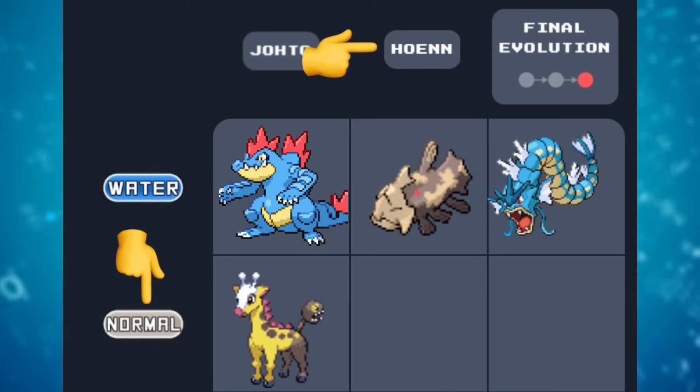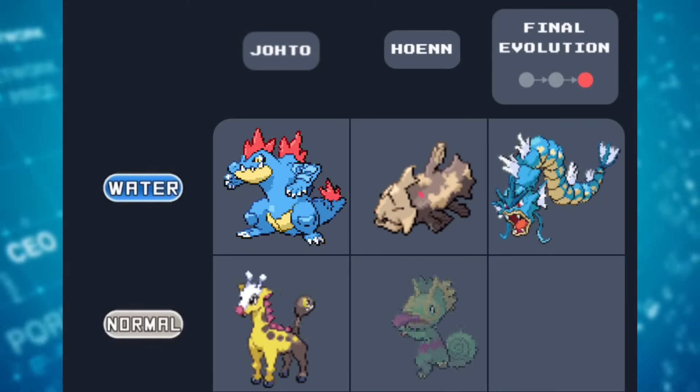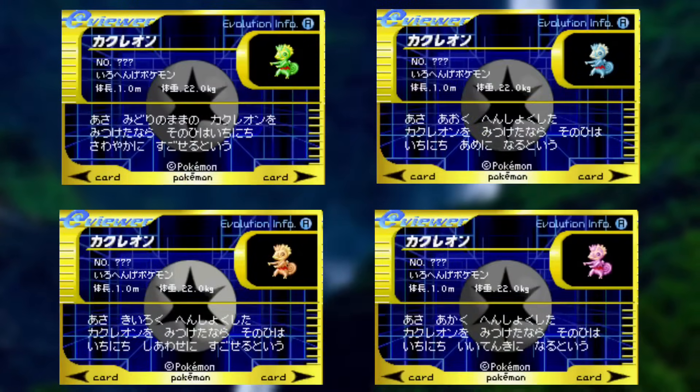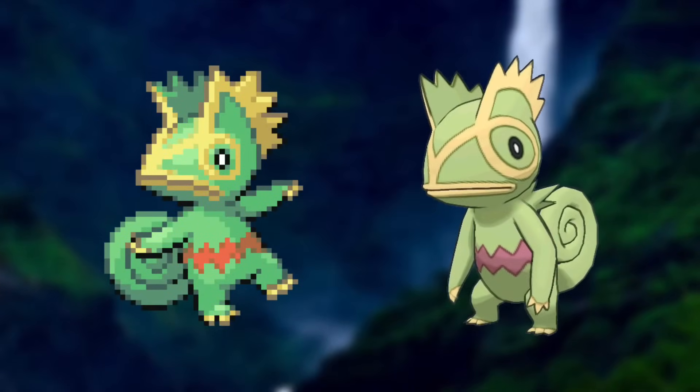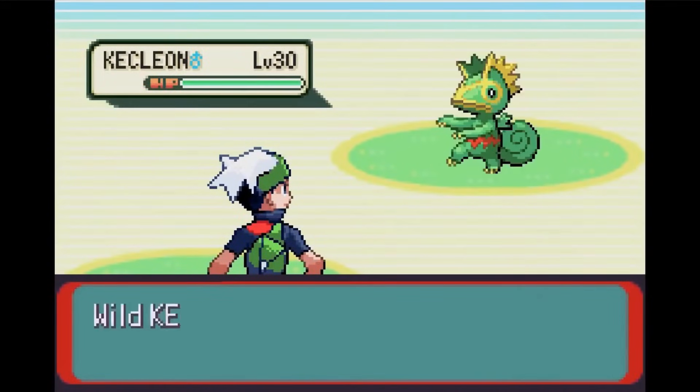Next up, we need a normal Hoenn Pokémon. I've decided to go with one nobody saw coming, because it was invisible — Kecleon. I've already brought up how through an e-reader promo card there are four different colored variants, but what I think sets the original sprite above the model is the entrance animation it had in Pokémon Emerald, where it actually becomes invisible for a few frames.